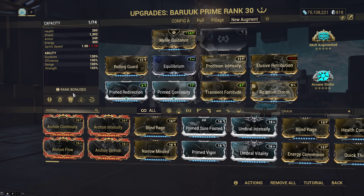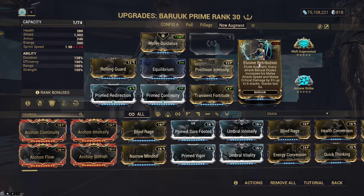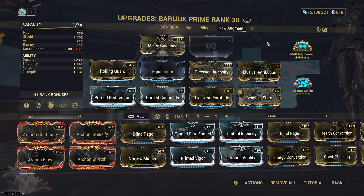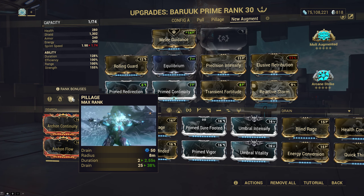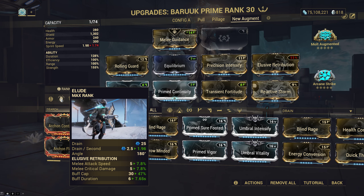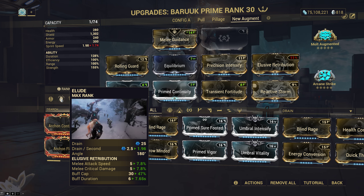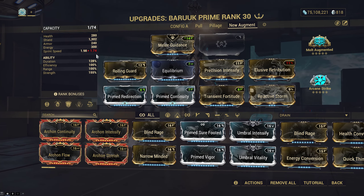On a higher duration build like this, every five to ten seconds you stop attacking for two seconds so enemies can hit you to build stacks back up, then you continue. The nice part about this is you don't have to actively cast Lull and you don't have to find new enemies to hit with it — the same enemies can just shoot at you and you can build it up.